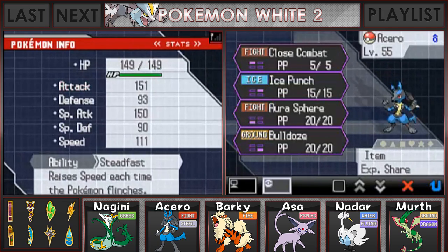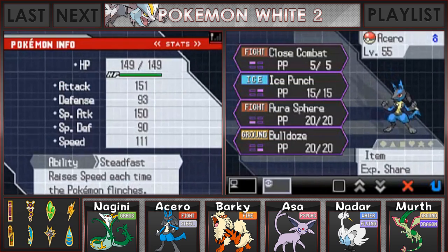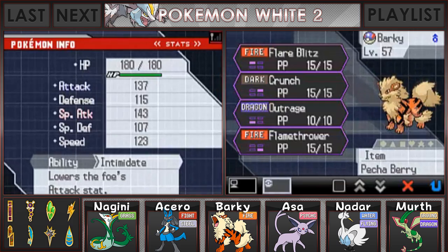Acero is going to be going in with the Exp. Share with Close Combat, Ice Punch, Aura Sphere, and Bulldoze. Barky is going to be going in with Flare Blitz, Crunch, Outrage, Flamethrower, and the Pekka Berry.